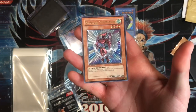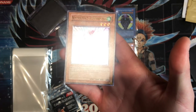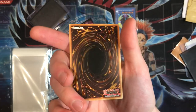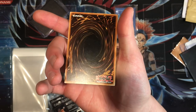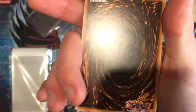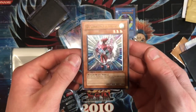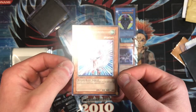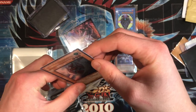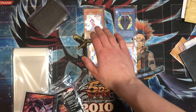Here we have Neo-Spatian Air Hummingbird. I always get a bit sour when I see this card because a couple of years ago I used to have a mint pack-fresh copy which I sold for 15 pounds, and I really wish I'd kept it. As a collector I've realised the importance of mint condition. This one is not too shabby — does have a bit of whitening at the bottom, but other than that it's in top condition and will do nicely for my collection.